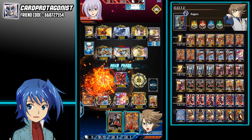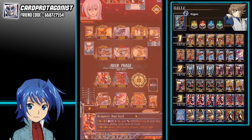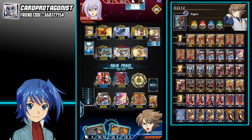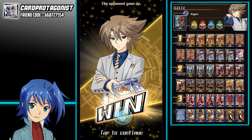Call Dragonic Overlord. Might as well just clear the rearguards and gain the extra 5k power. He gives up — oh well. Yeah, I think he doesn't have any heal triggers left.